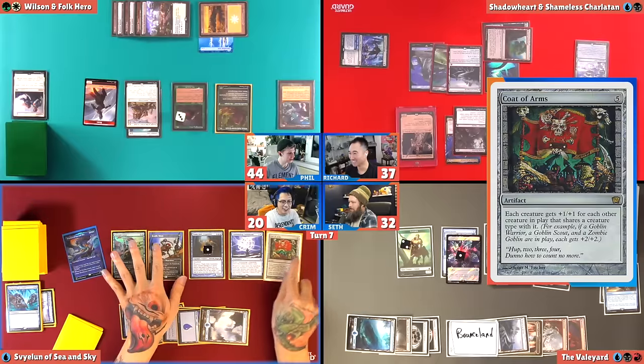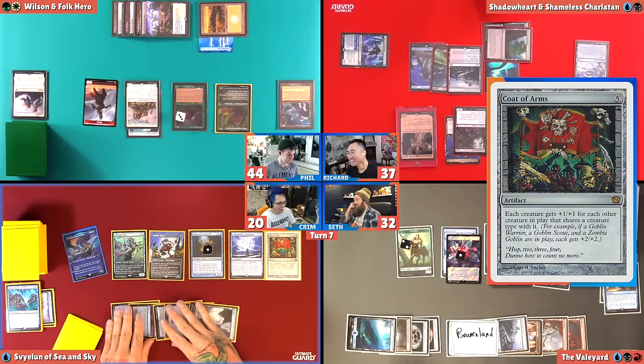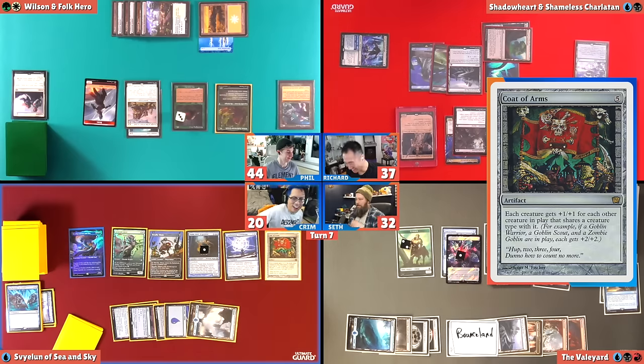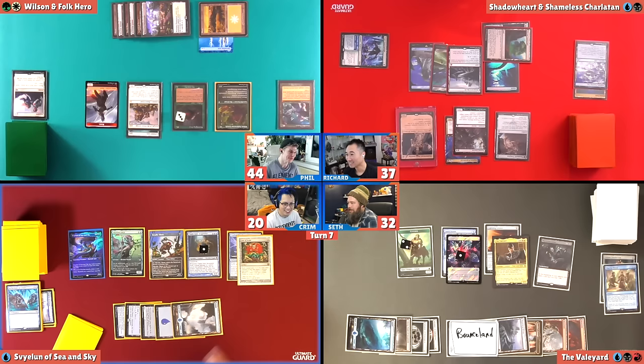All right, I'm just going to do it. It's going to be fun. You have an island, right Seth? I do. Is that Quicksilver Fountain? No... it's going to turn everyone's plans into islands. Coat of Arms! Oh God. Oh, this is what you meant by fun? This just means everyone's about to die. No, it pumps you too though, Richard. Coat of Arms resolves. Everything of mine gets plus four/plus four. I have two 4/4s, a 5/6, and a 6/7. I don't currently have Island Walk.